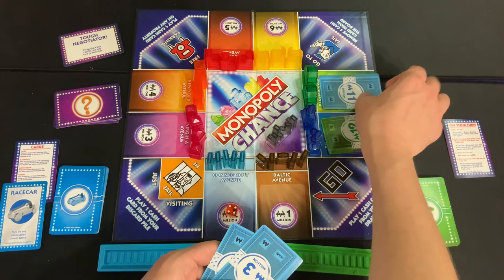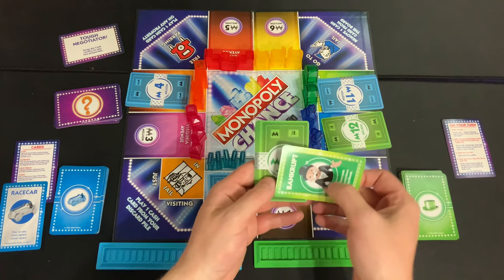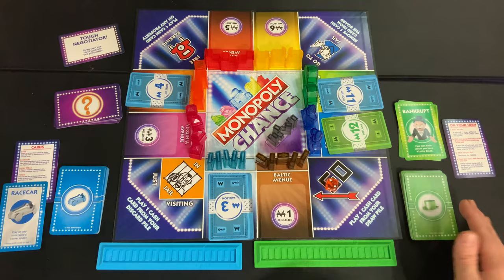Blue places the 11 million, 3 million, and 4 million on various properties. Green then rolls a 2, flips the 5 million, decides to keep going, and flips a bankrupt card. If you ever flip a bankrupt card, your turn immediately ends and all cards drawn that turn go into your discard pile. Pass the dice — your turn is over.